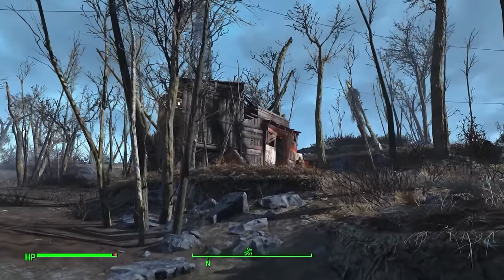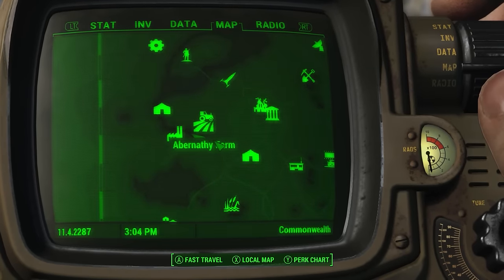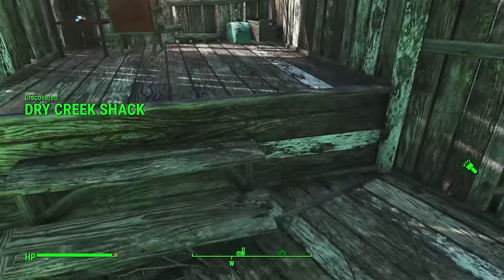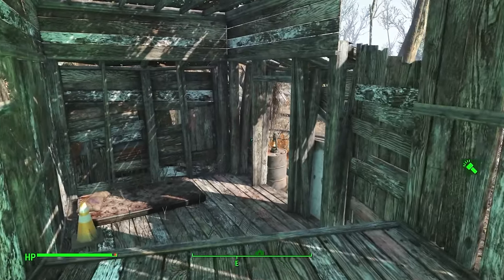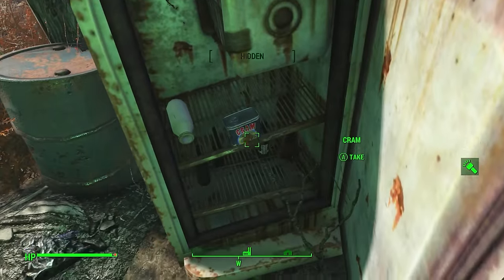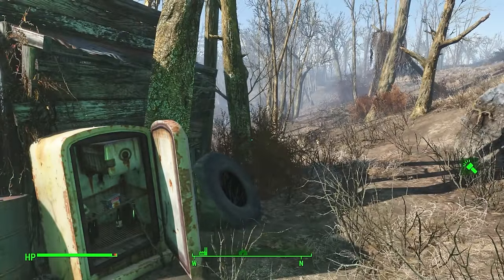Next up we have the Dry Creek Shack, a little shack overlooking the Wicked Shipping Fleet Lockup, south of Abernathy Farm. You can find a cooler, plenty of beer, booze, and cigarettes. Out the back there's also a fridge that seems quite stocked, so whoever was holding up here didn't go all that far.